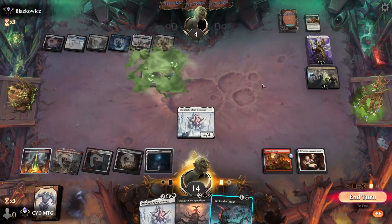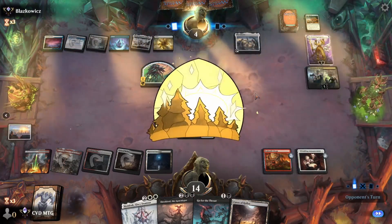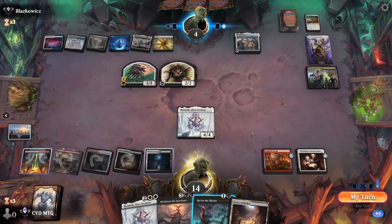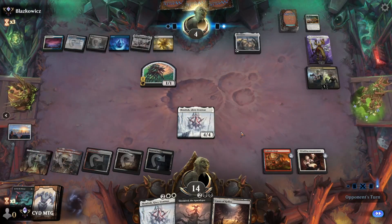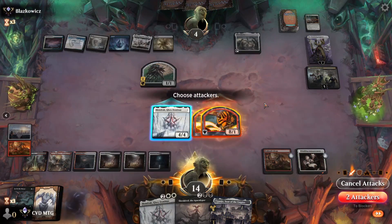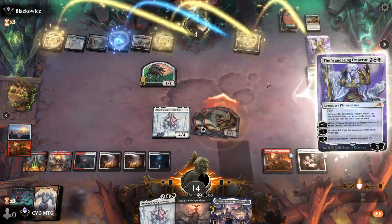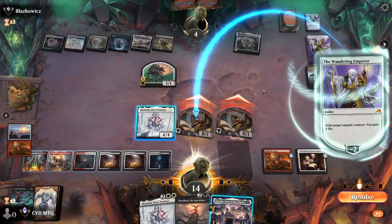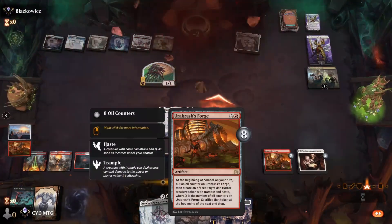The opponent can make a Mirex Mite. We draw the Celestis and they make a Samurai. Let's Go for the Throat, go to combat, and hit for 16. Another Emperor — they can exile one and go up to six, taking eight. GGs — not too bad, crazy the Forge actually got us there. Pretty strong when you leave it alone for eight turns.